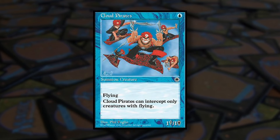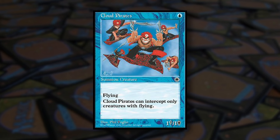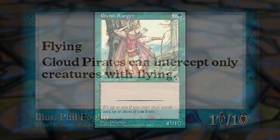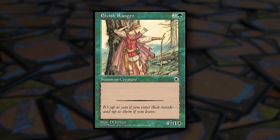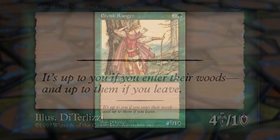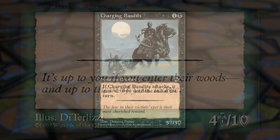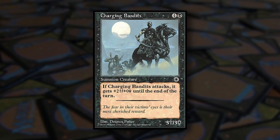Portal also added two new icons to cards, found only on creatures. A small sword and shield icon can be seen embedded into the power and toughness box of a creature. Of all the alterations made in Portal in the name of simplification and intuitiveness, this is considered by many to be the best — one that some players even today wish Wizards of the Coast would have folded into future sets.